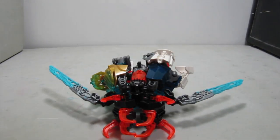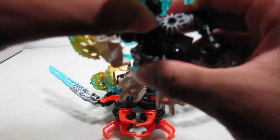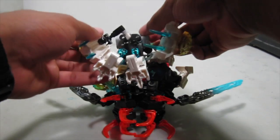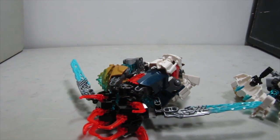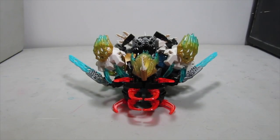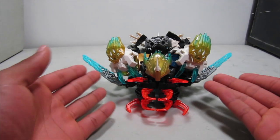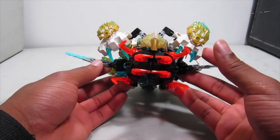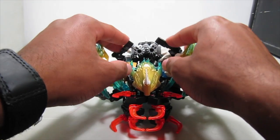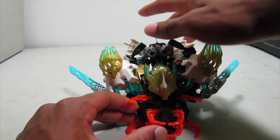As mentioned, he can combine with Melum. Here's Melum — you can combine him with his head facing forward or head facing back; I'll show you both. Here's the forward-facing combination: his head is up front which looks pretty nice, his claws add a bit of flair with the gold, and you can see the gears on his back. You can still use the spin function, though not sure what you'd use that for besides kind of scaring the enemy.